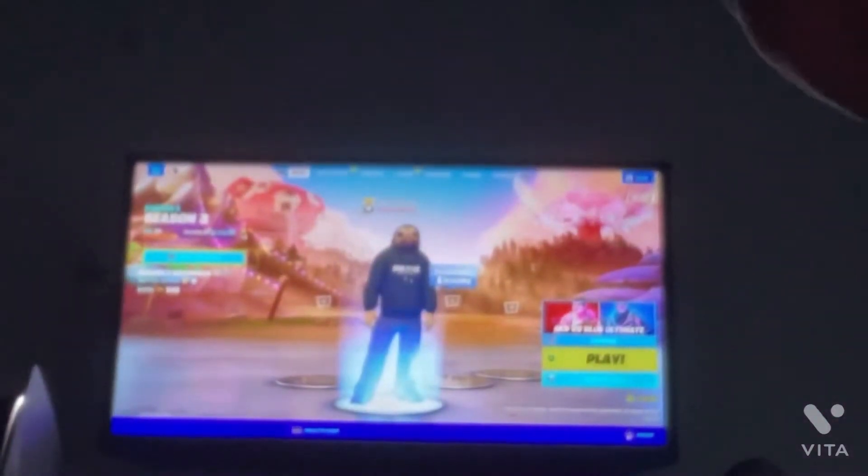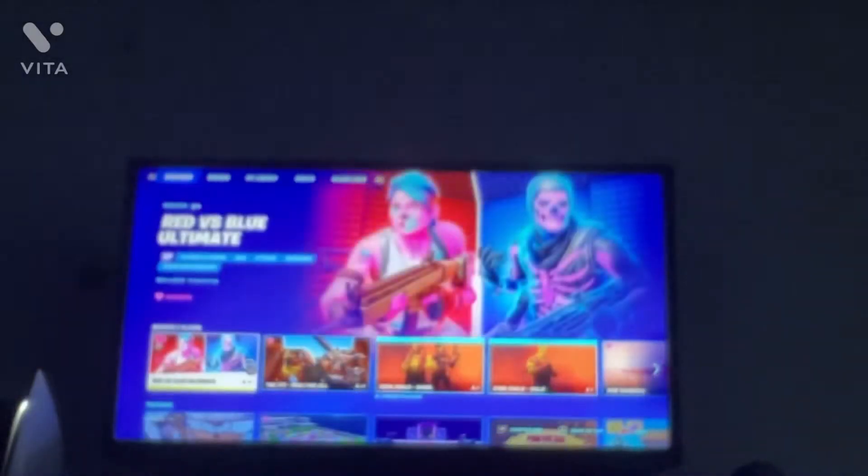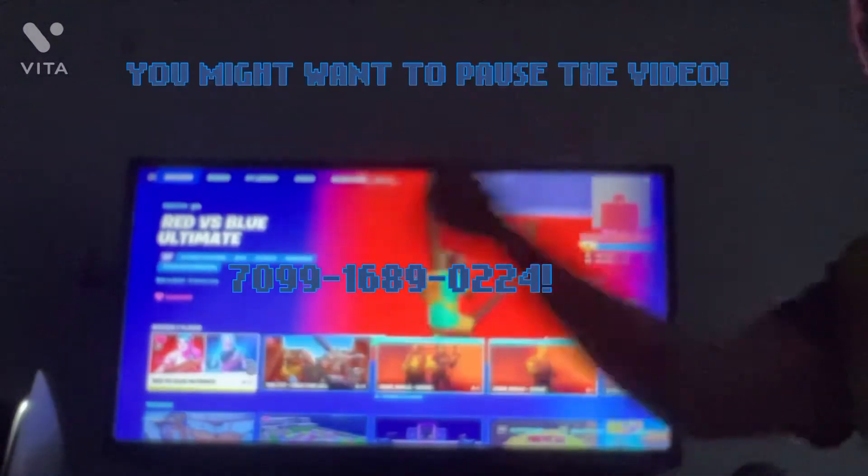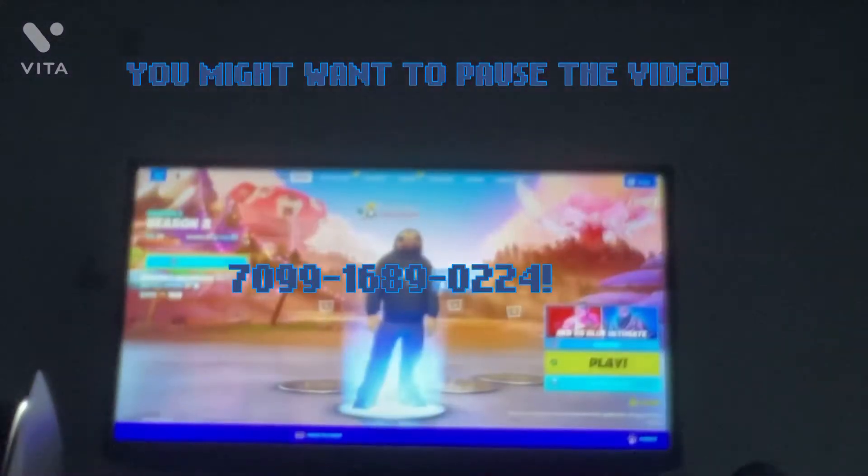What's up Puglovers, today I'm going to show you XP Enclitch. XP Enclitch is the red person game of Ultima. The map code is on the map right here. Let's get into this.